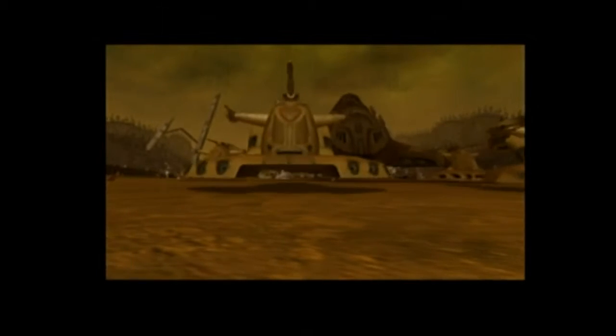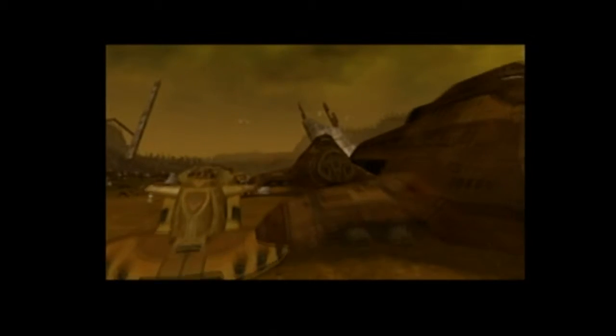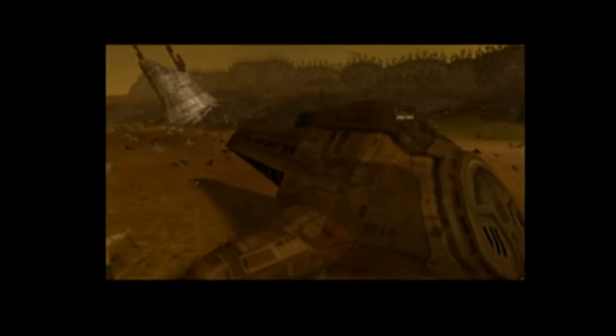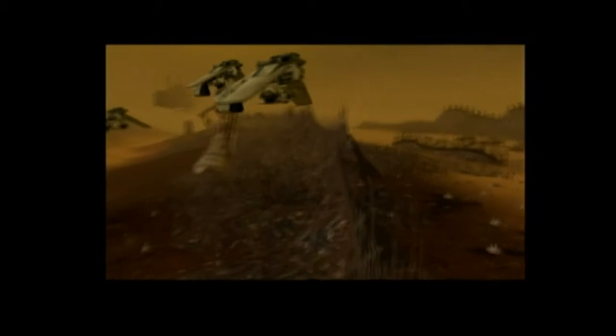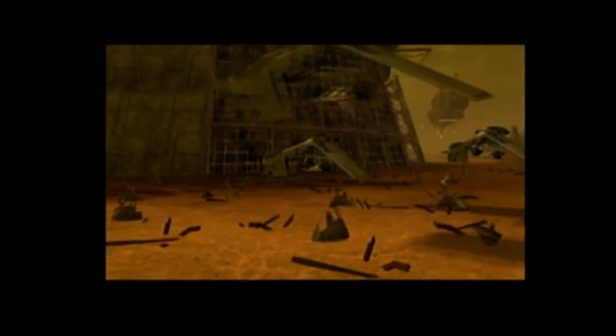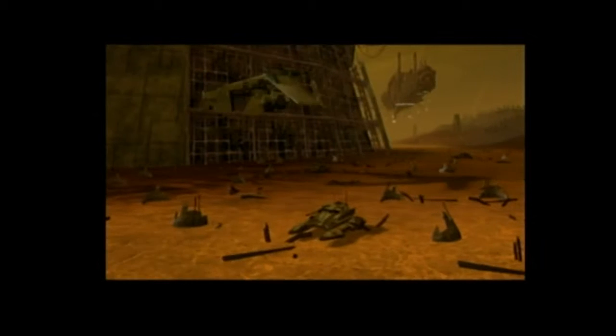Our scouts have reported three supply convoys heading to the excavation site. I don't understand why we don't just attack the excavation site now — every second we waste, Dooku gets closer to finding whatever he's looking for. Patience — we need to wait for reinforcements. There is something we can do: the scouts found a good location to stage an ambush. If we destroy the convoys it will greatly increase our odds. Luckily we've maintained the element of surprise.